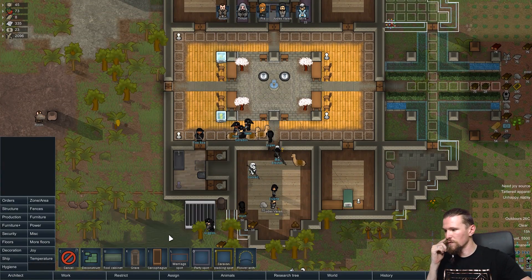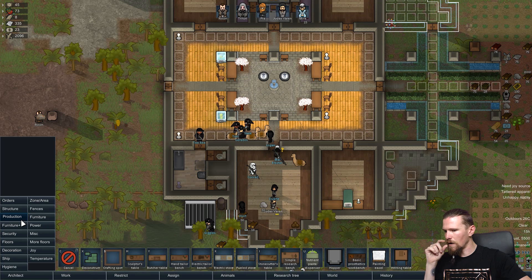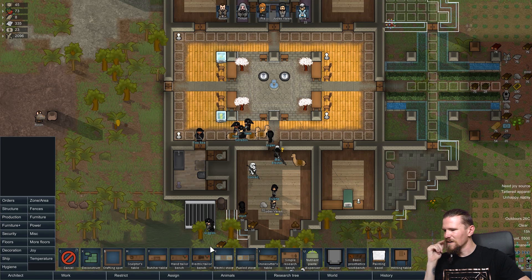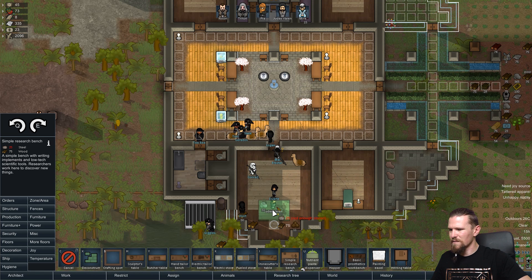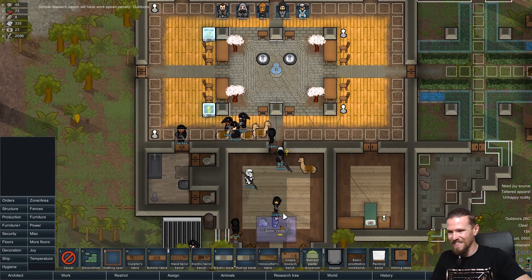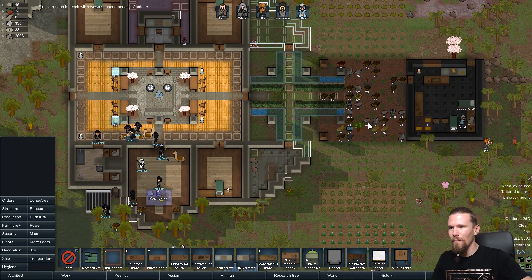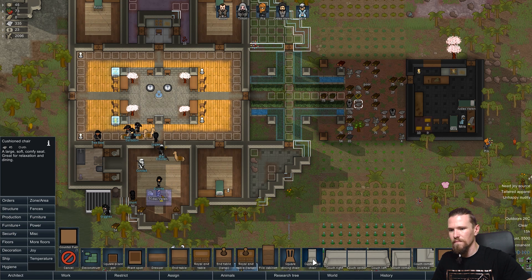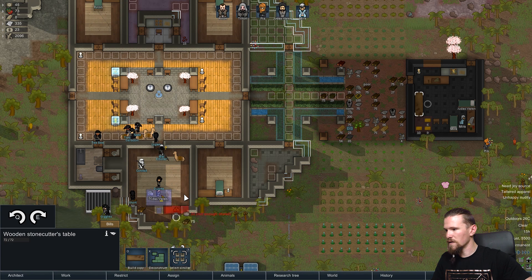Not sure how I want to lay this out yet. Looking at misc - we definitely want some tool cabinets in there. Let's look at production - we can't actually... hang on, am I missing something here? We don't have access to the comms console. We're going to have to get the simple research bench up and running first. This actually fits in really well right there and looks cool - although looks cool isn't always the right thing. We've got a decent amount of cloth so we're going to build some cushion chairs to sit in.